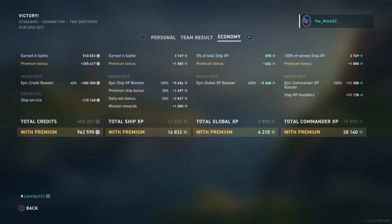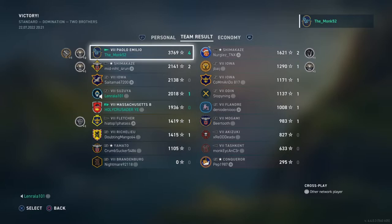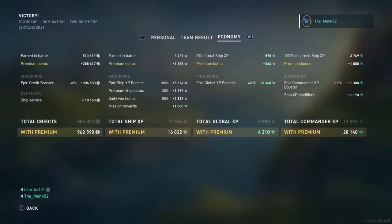I just really don't know how people get these million credit games — that was with all boosters: epic, ship credits, global, even a commander booster, everything. So I really don't know how people get million credit games. Is it only at Tier 6? Is it with light cruisers? Let me know in the comments below how you guys earn your credits — what's the best way? Because getting a nearly 4k game in a Tier 7 premium DD really should have got me that million credits. Anyway guys, hope you enjoyed — let me know how you earn your credits down below because we're going for Tier 8. See you all next time, bye for now.